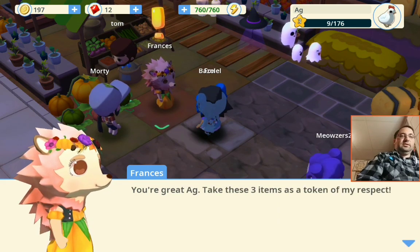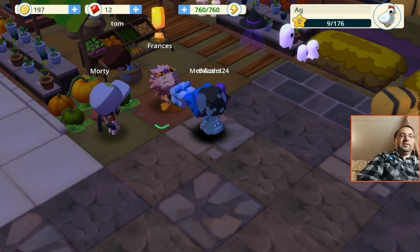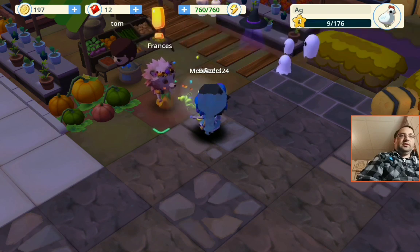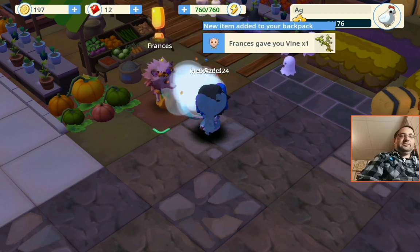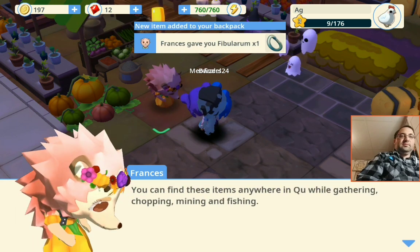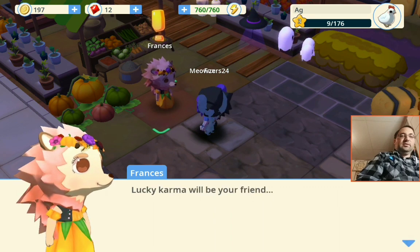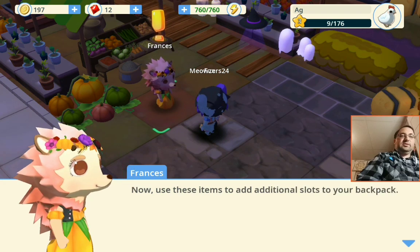Hello, you're a great AG. Take these three items — it's a token of my respect. The stone — I hope I'll find the stone. Cotton canvas — that's not stone. It's a vine — and that's not stone. You can find these items anywhere in Ku while gathering, chopping, mining, or fishing. Luckily karma will be your friend. Now use these items to add additional slots in your backpack.